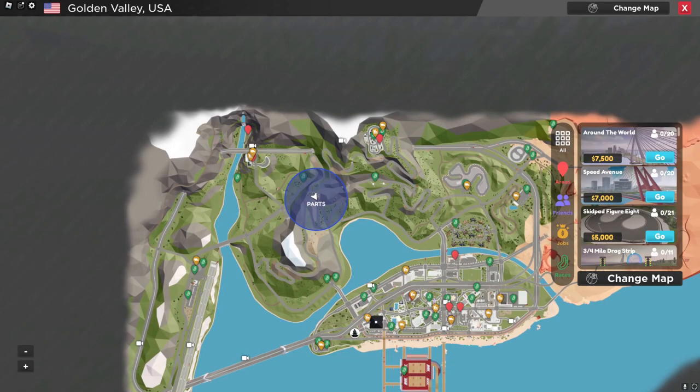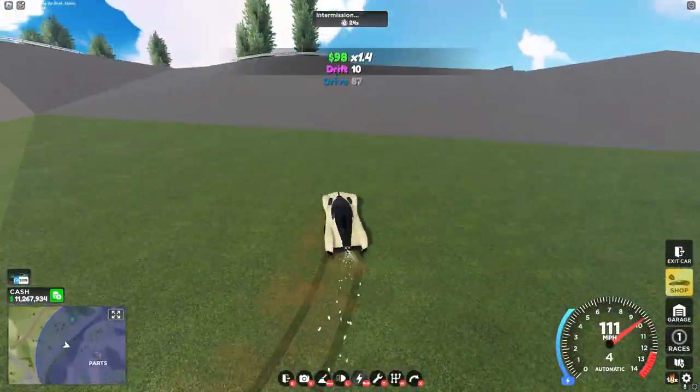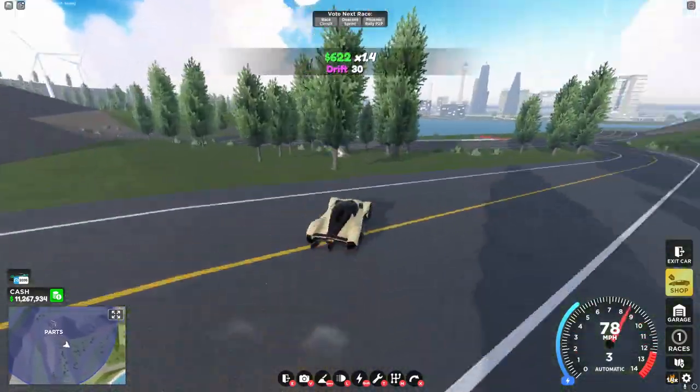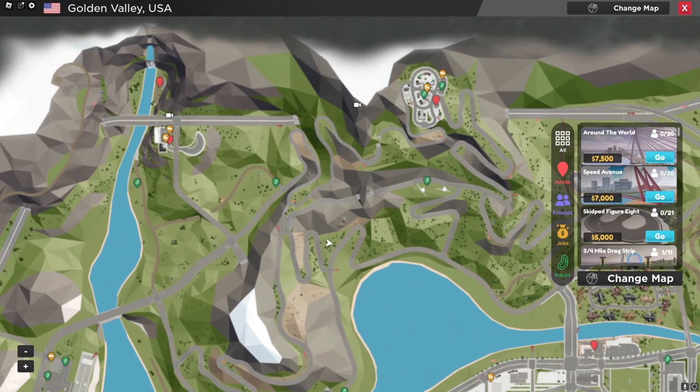The next part: head over to the car wash, and looking through all these stalls over here you can see it right in the middle. Now for the fourth part, head over to this race — Hill Climb — and right next to this road you'll see the fourth part, which is right here on the map.